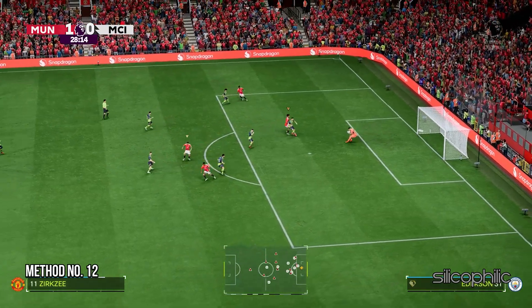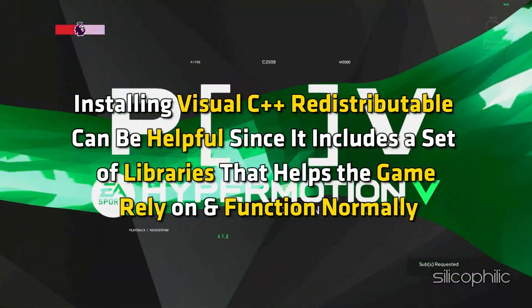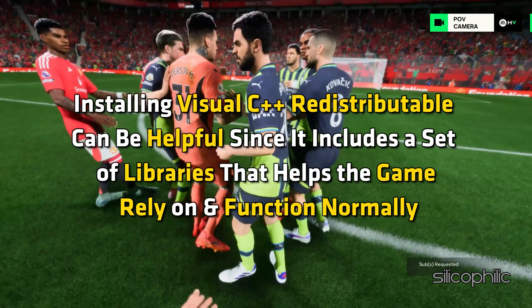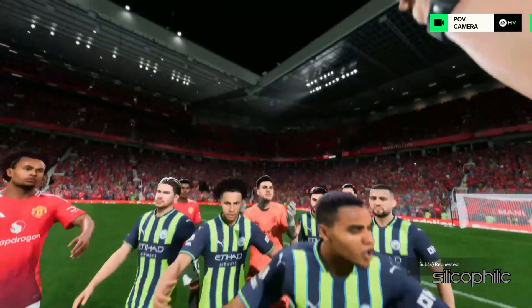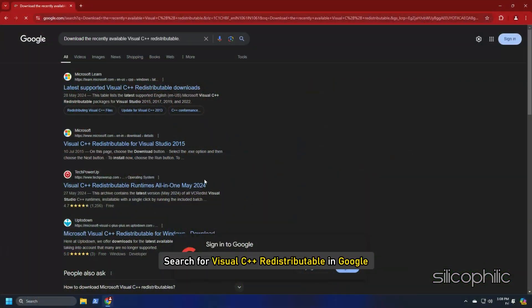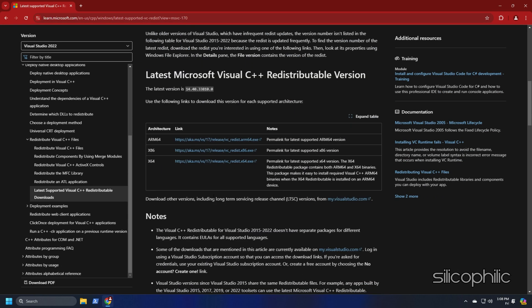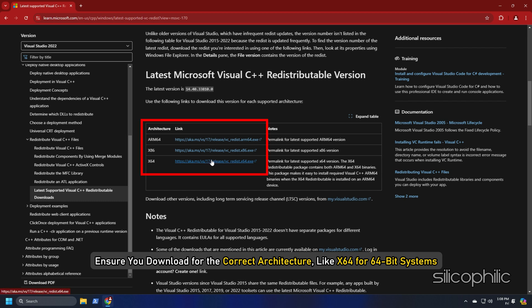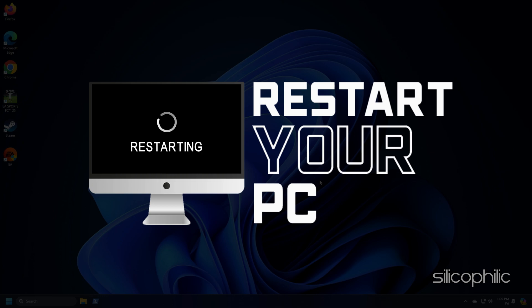Method 12: Install Visual C++ Redistributable. Installing Visual C++ Redistributable can be helpful since it includes a set of libraries that the game relies on to function normally. If these libraries are missing or outdated, it leads to startup issues. Search for 'Visual C++ Redistributable' on Google and click the first link from Microsoft.com. Download the latest available version, ensuring you select the correct architecture — X64 for 64-bit systems or X86 for 32-bit systems. Install the downloaded file and restart your PC.